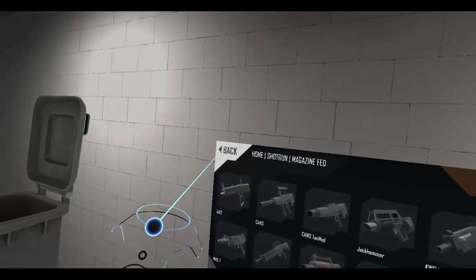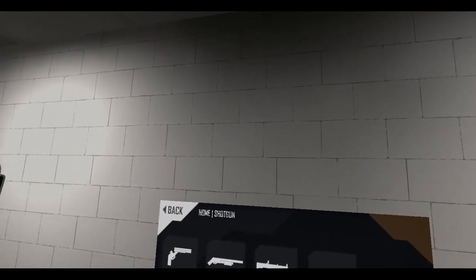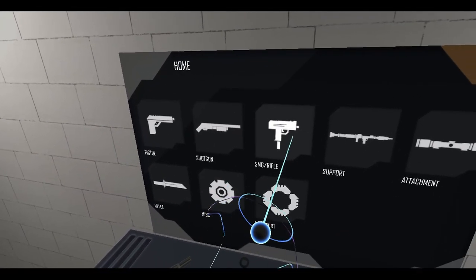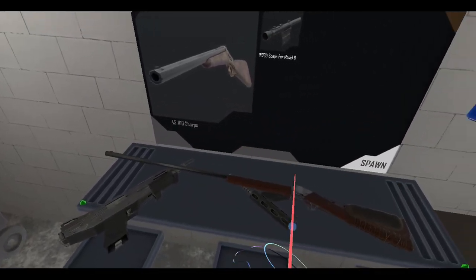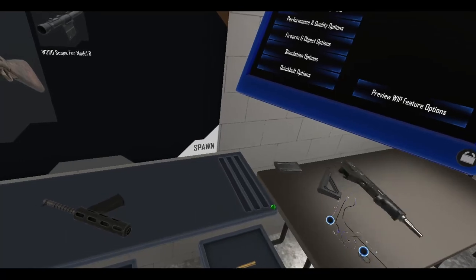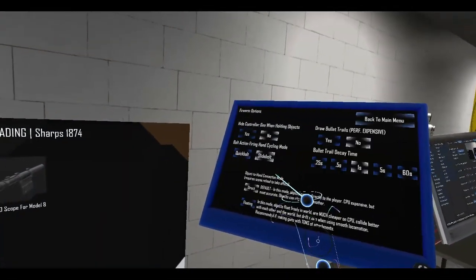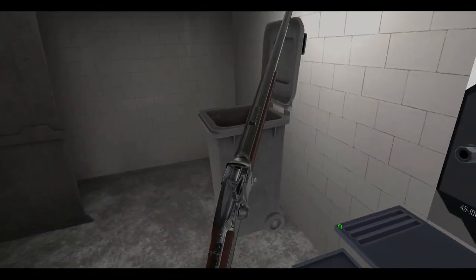Alright, next up — day six's gun is going to be the Sharps rifle. Breach loading, yes — the 1874. Alright, you've got your Sharps here. Let's get rid of these and get the ammunition, which is the .45-100 Sharps.